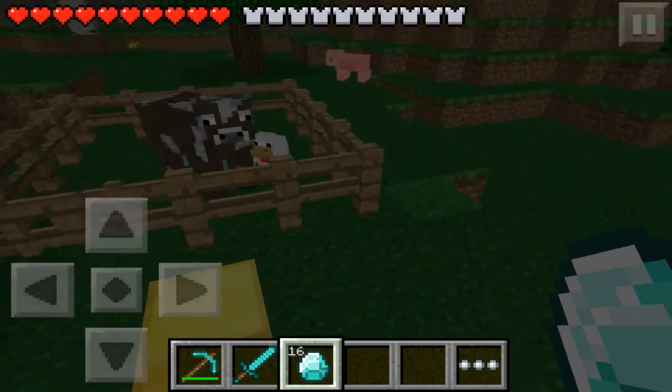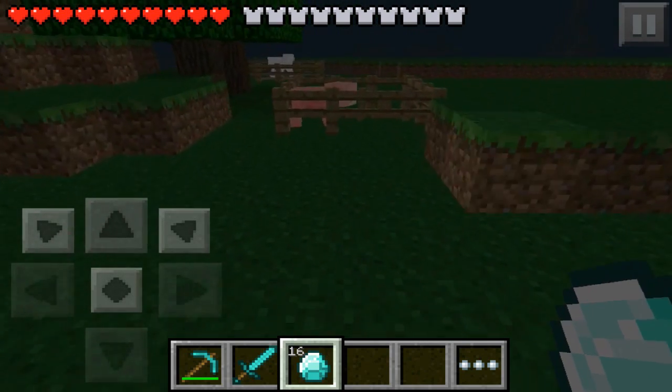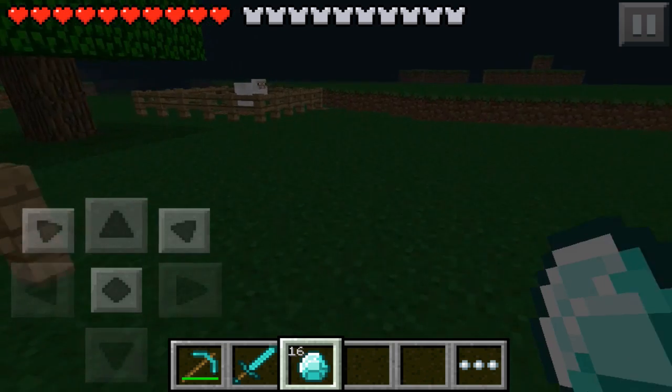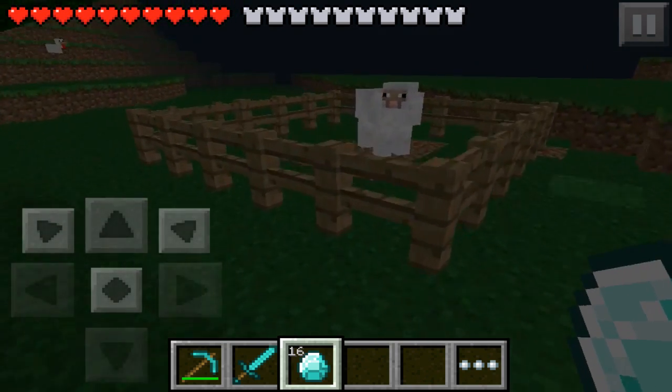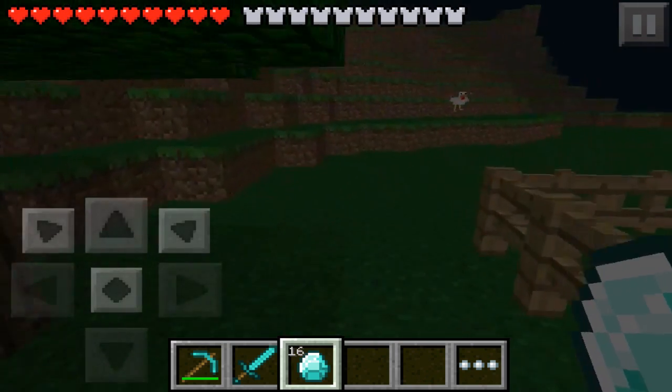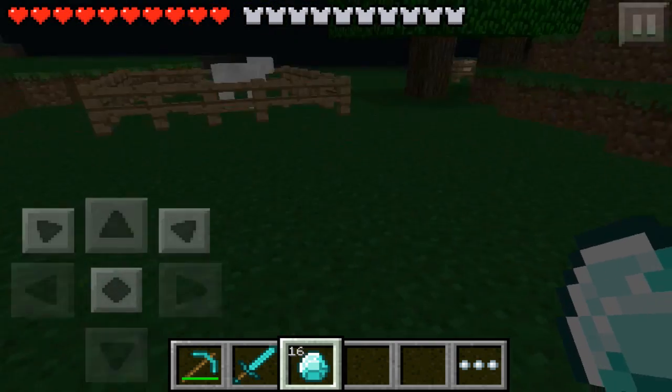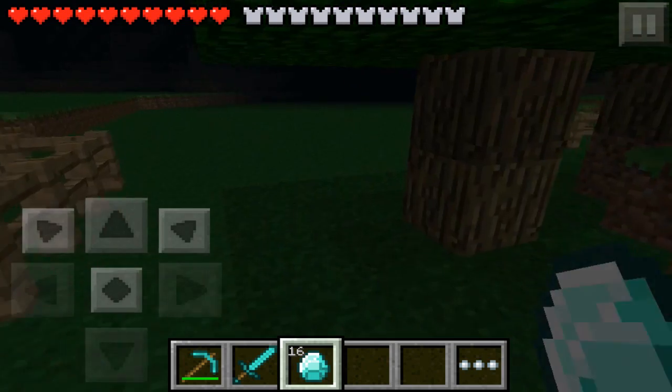I think they're just randomly spawned. I've tried to breed animals with wheat and it doesn't work, so maybe they haven't implemented that into the game yet. And is this a baby chicken? Anyway, you get the idea of what the baby animals look like.